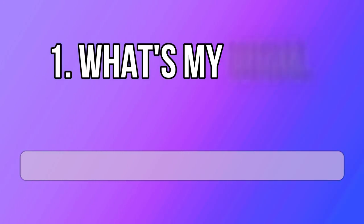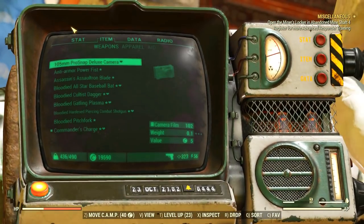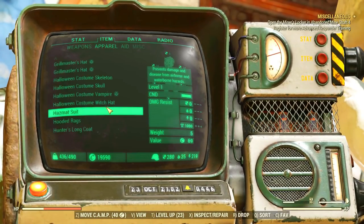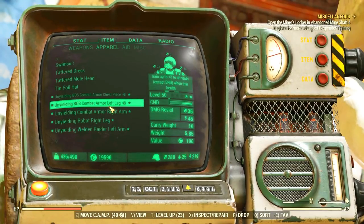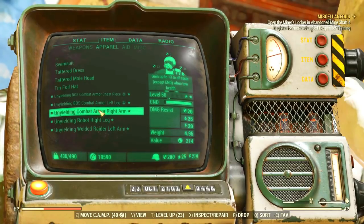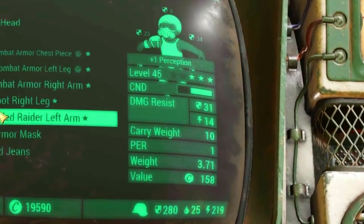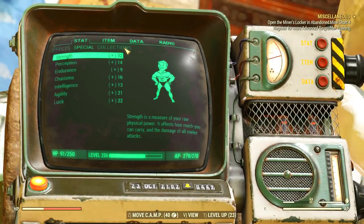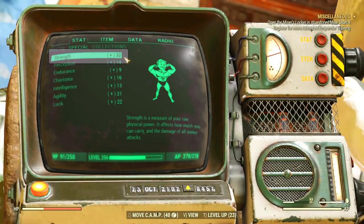All right, another day in Fallout 76, and this is my carry weight. As I mentioned before, it is 400 to 500 depending on my radiation levels. I'm using a full unwielding set — every piece gives me 10 carry weight. Another thing that really boosts your carry weight is strength, and when you are using a wielding build, your strength will go up really hard when your rads are high.